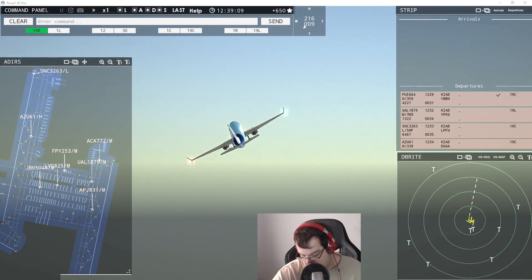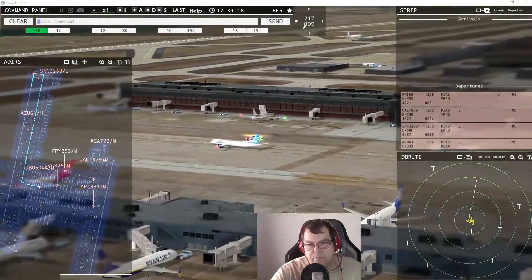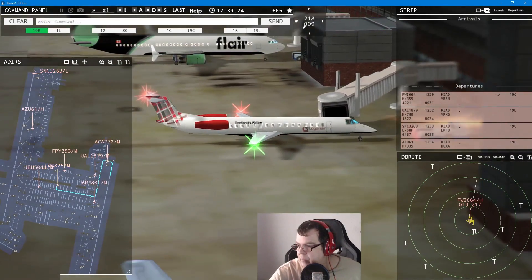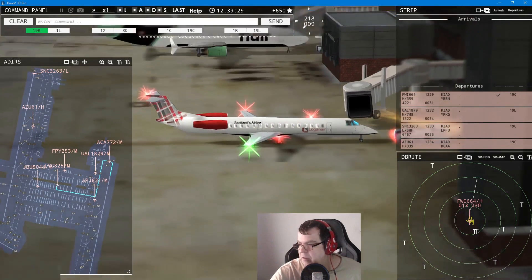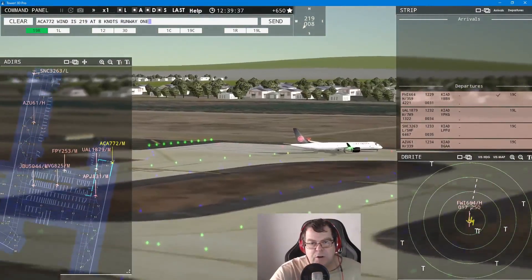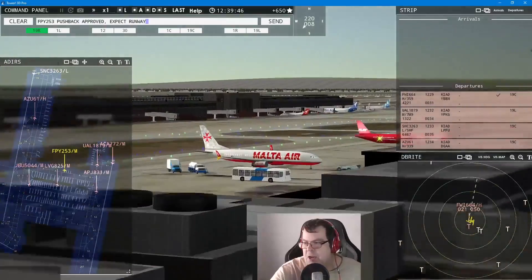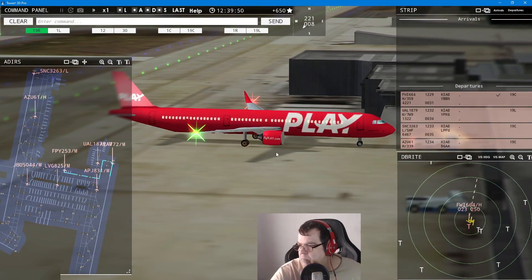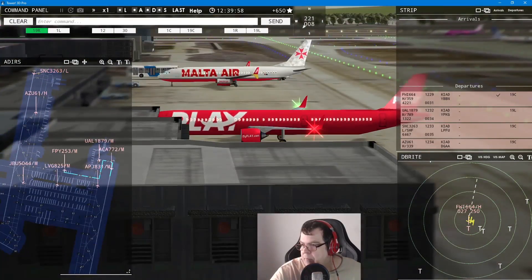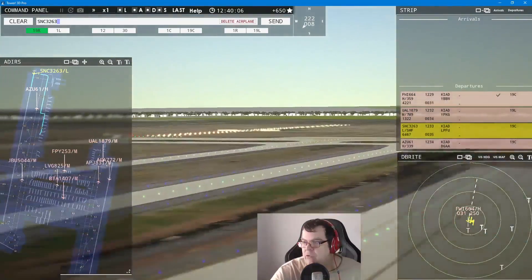JetBlue 5044, runway 19 center via Yankee. Livingston 825 pushback approved, expect runway 19 left — there we go, we got something from Scotland: Loganair, Scotland's airline! Air Canada 772 — wind 219 at 8 knots, runway 19 left, cleared for takeoff. Player 253 pushback approved, expect runway 19 left.